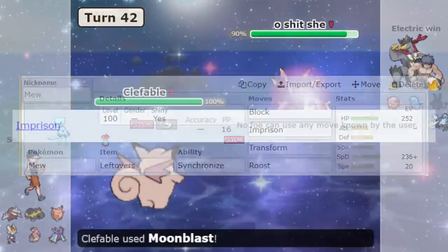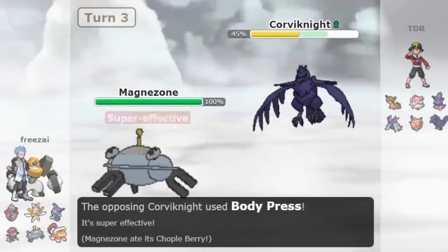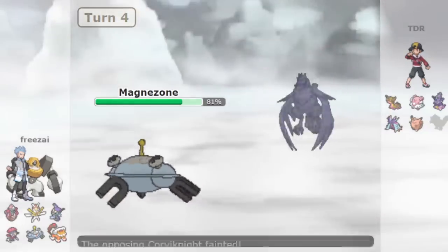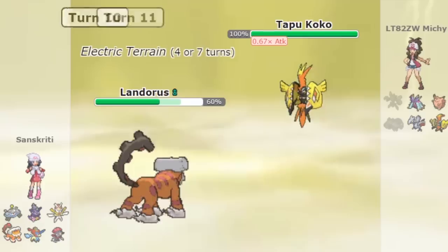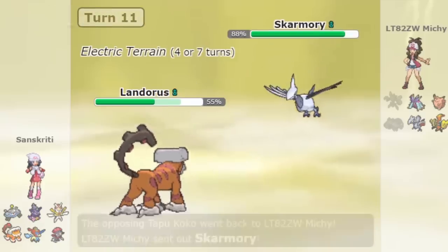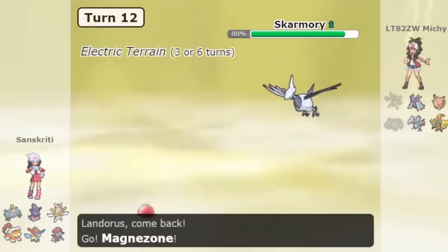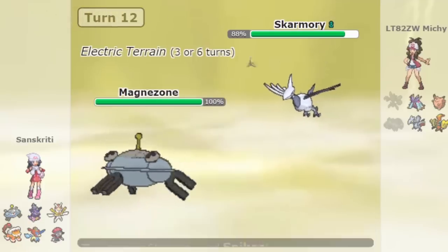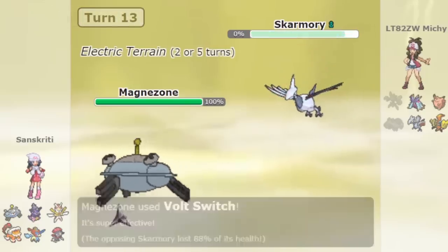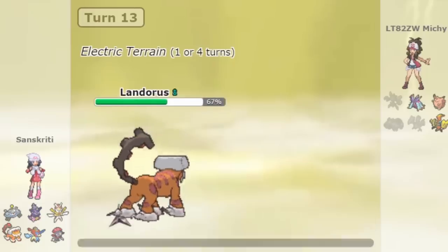After transforming, it uses Imprison to stop you from making moves and hence forces you to struggle. Last but certainly not the least is Magnet Pull Magnezone. Magnezone can trap popular Steel types on Stall like Corviknight and Skarmory to open up holes for its teammates. For example, Grass types plus Magnezone is a popular strategy that uses Magnezone to remove Corviknight for Pokémon like Rillaboom and Kartana. This strategy works with any powerful wallbreaker whose Achilles heel is Corviknight. Corviknight and Skarmory can use Shed Shell, and some teams do, but usually they get more value out of other items like Leftovers and Rocky Helmet.